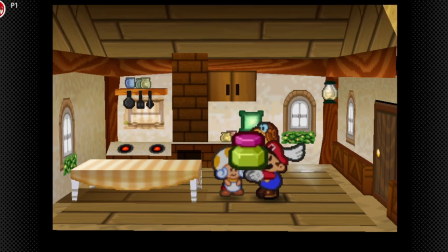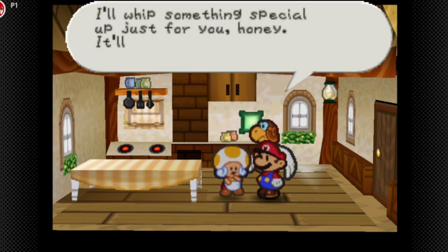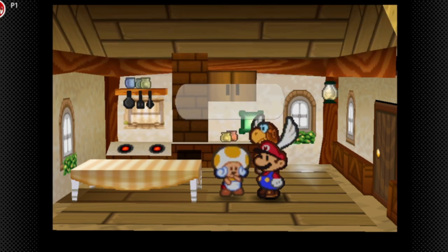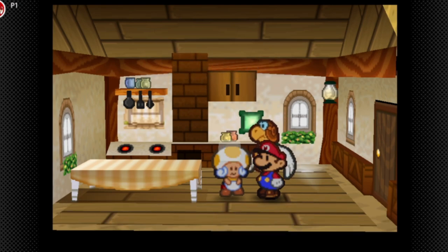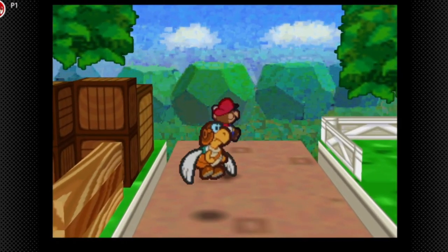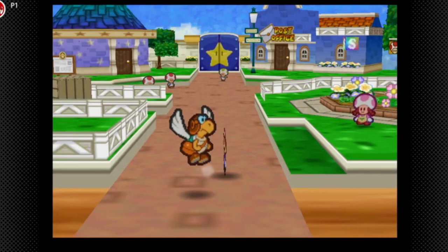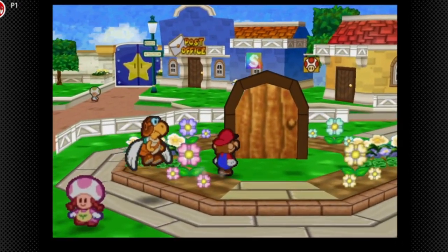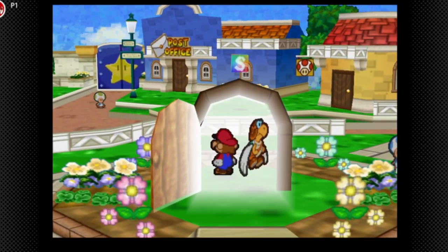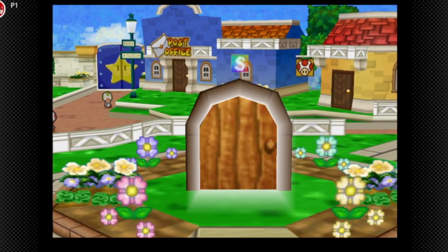If we use the super shrimp and the jam and jelly, we get the Jelly Super, which heals 10 HP and 50 FP. There are gonna be a couple more recipes we need jam and jellies for — they're not very frequent in the game. So if you're gonna do all the tasty recipes, as soon as you get a jam and jelly, just make sure to get a tasty recipe out of it.